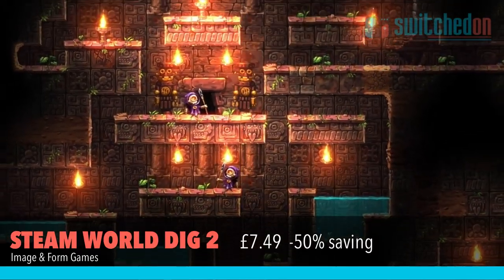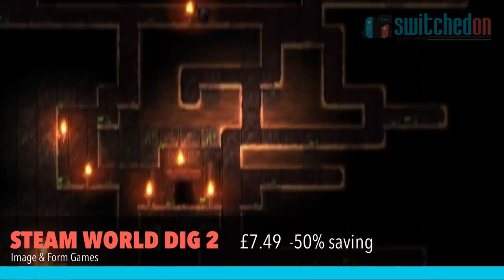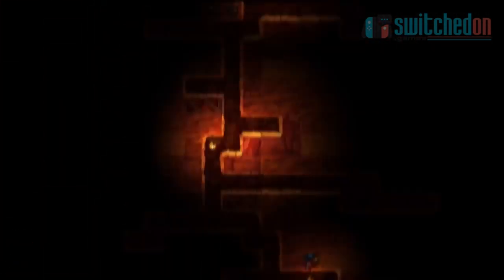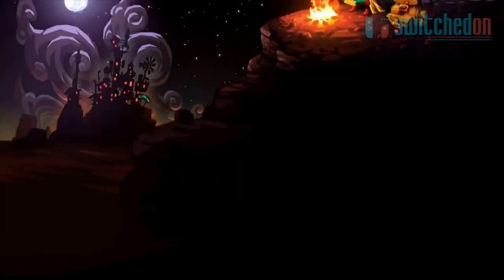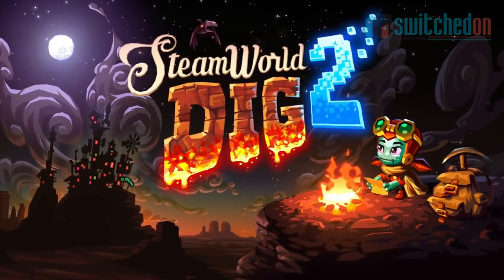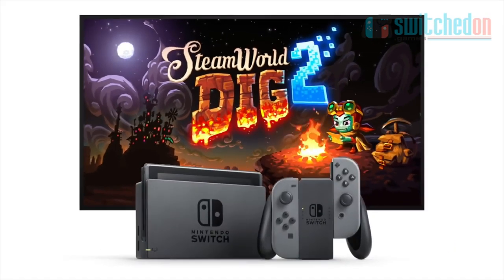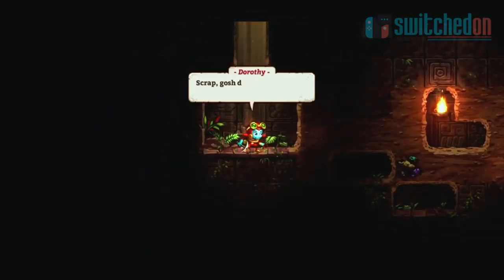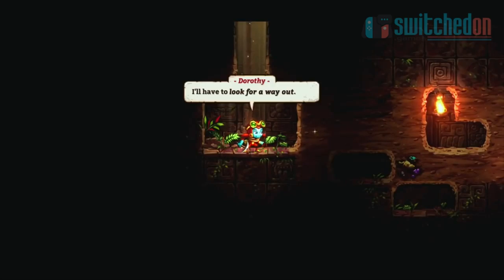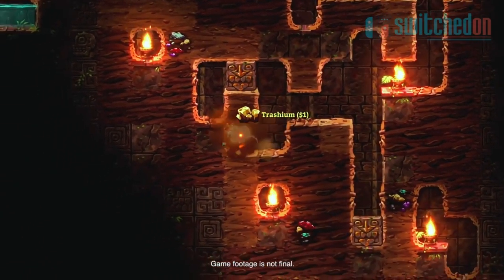Next up is possibly one of the best games on the Switch full stop and that is Steamworld Dig 2. Everything about this game is top drawer, from the beautiful graphics and funny writing to the addictive digging gameplay as you mine through the world looking for materials and finding the next objective. I'm ashamed to say that I got all the way to the final boss and rage quit but don't take that as a negative. You simply have to own this game and at £7.49 it's a steal at 50% off.